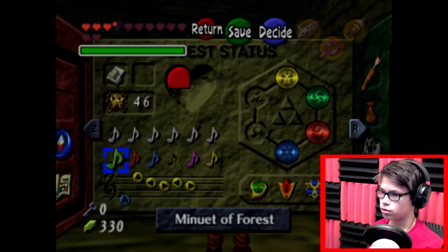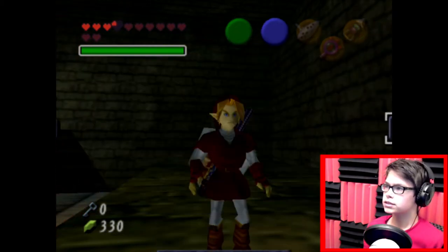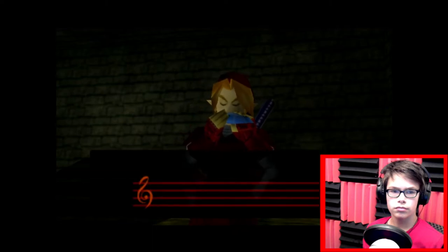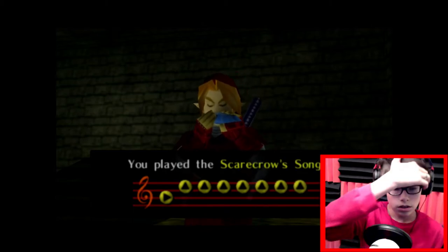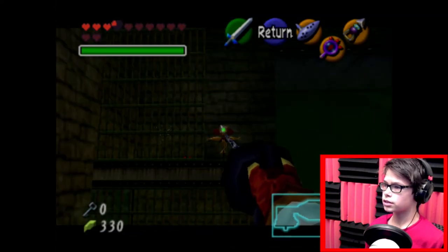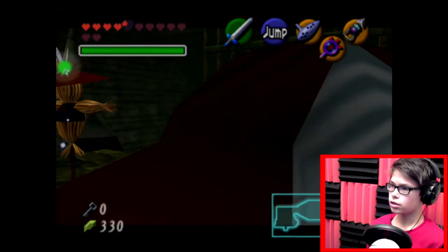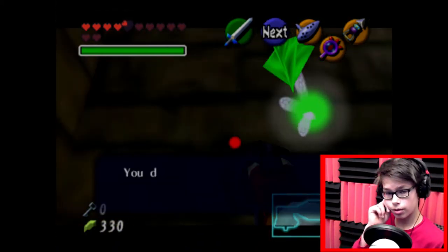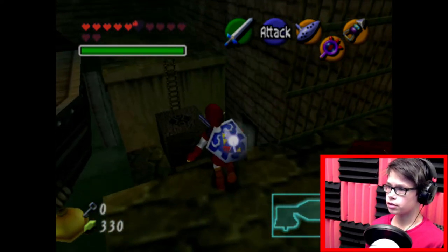I'm gonna pull up my video and see what I put for my Scarecrow song because I totally forgot. Anyway, the Scarecrow song's done. There's Pierre — they're all majestic. We slingshot over to him and grab the Skulltula. Everything in this dungeon has to be just a little bit too high. There we go. Navi's going nuts over here. Thank you for the Heart Piece — I must leave you now.